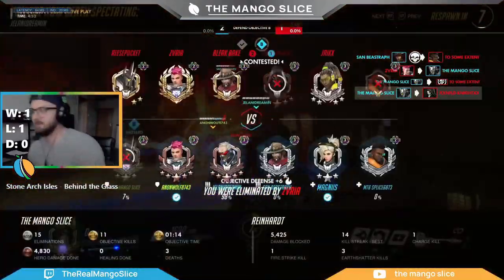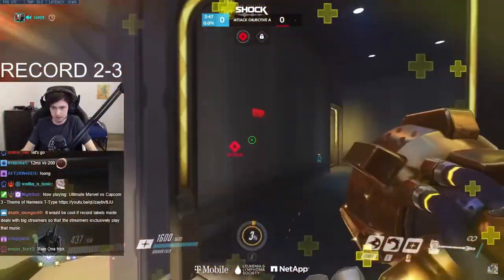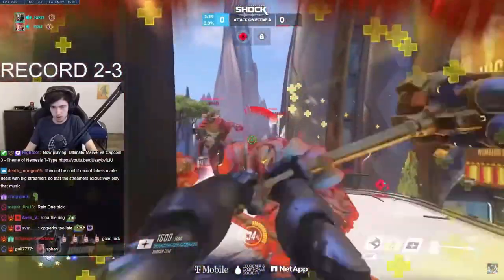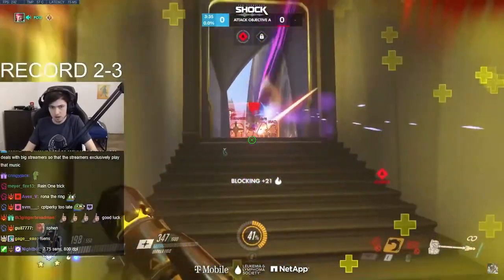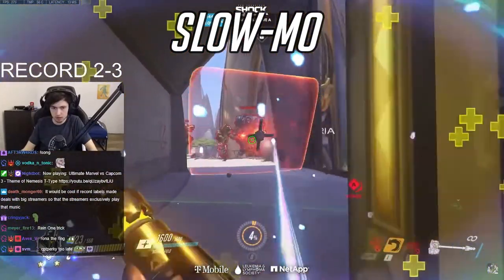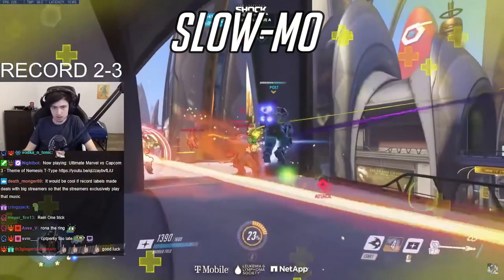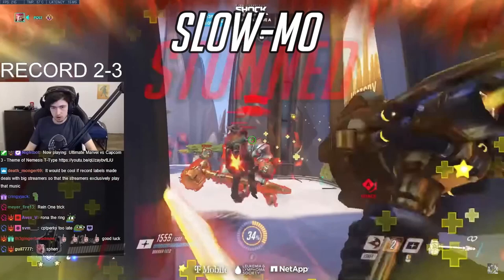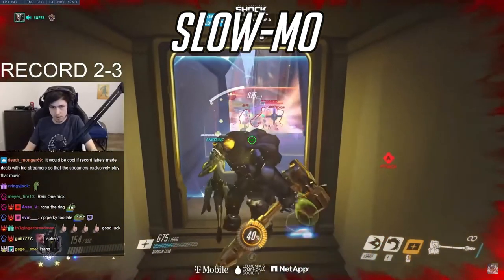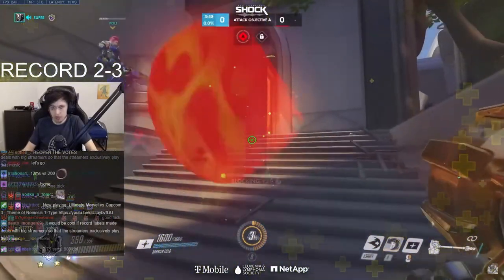I'm going to pull in a clip that illustrates these positioning fundamentals, featuring two of the best Reinhardts in the world — Super and LH Cloudy. Watch as Super fearlessly pushes through the choke on Numbani, utilizing his health, shield, and Zarya bubble to close the gap and get within swinging range. Simultaneously, Cloudy pulls back and shields up to protect his team. Once in close quarters, both Reinhardts engage in short-range poking before choosing to hard disengage as their health gets critically low. Super uses his shield to retreat and barely makes it behind cover before his shield is destroyed. This is a masterful display of trading health resources for space while balancing aggression with defense. I'll play this clip one more time with sound so you can hear all the callouts Super makes.